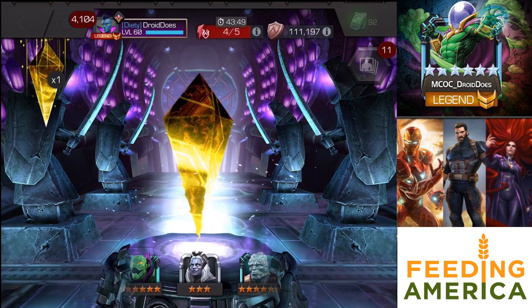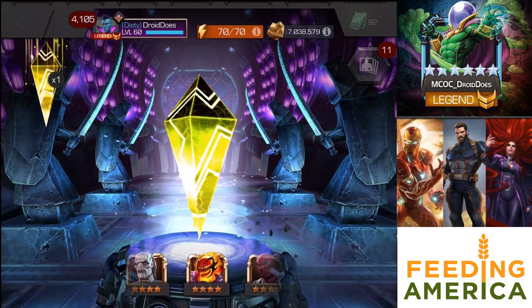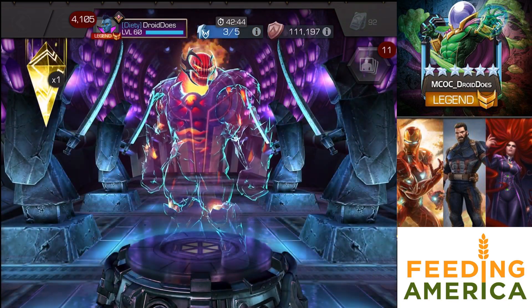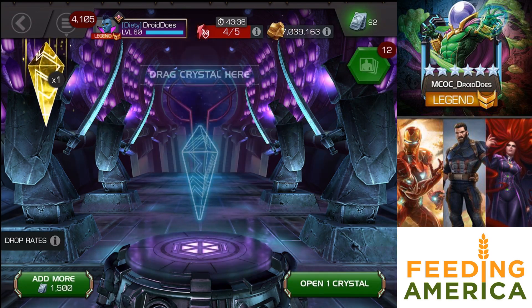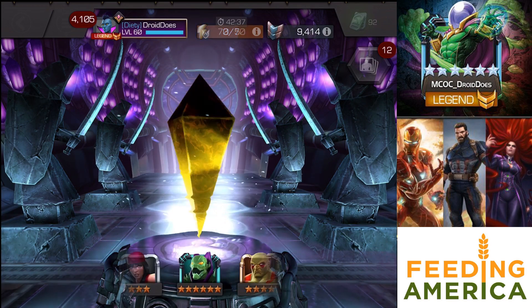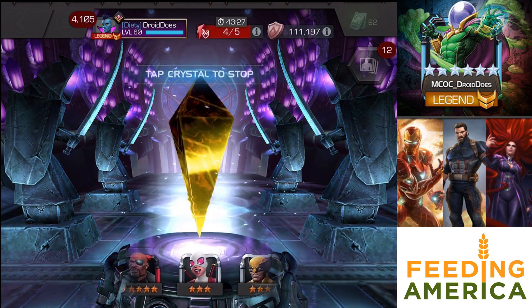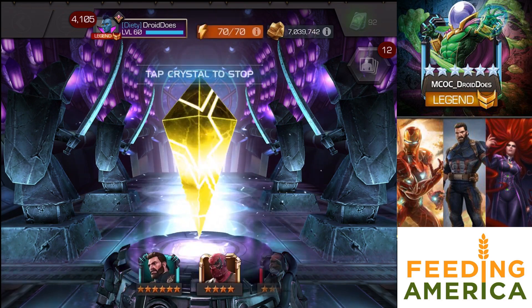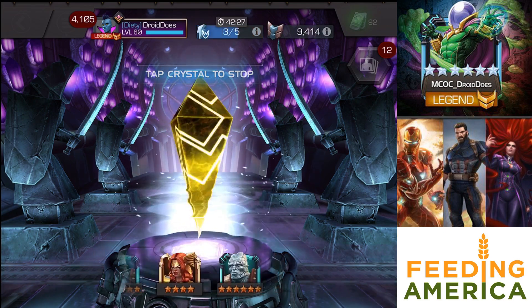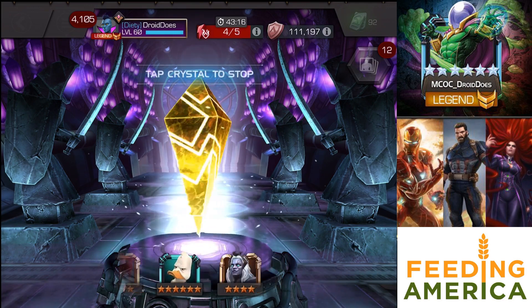I'll tap this one a little bit early as well for crystal number 4 for today. What is it going to be? 4-star Dumamu. That's another mystic sig crystal — that's about the only positive I can say there. More 5-star shards, more mystic iso, which I do need now since I took Sorcerer Supreme to rank 5. That was a bunch of iso, of course. So that's another silver lining, I suppose. I'll have my weekly opening tomorrow — opening up 4-stars and at least a 5-star featured from the sigil, something like that.